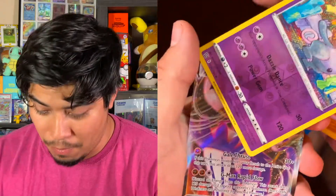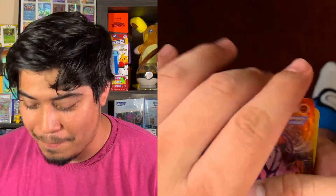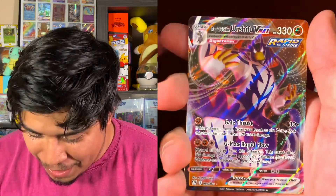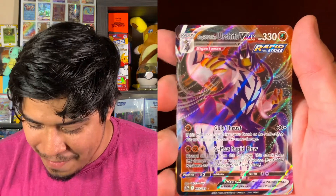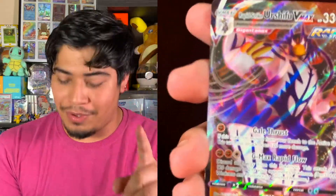And the rare is — whoa! I almost dropped the Grumpig. We got a Rapid Strike Urshifu VMAX! Look at that. We got both the Full Art Rapid Strike and the Single Strike Full Art. It's actually in its hard case so I can't really pull it out right now. Cool, we got a card!